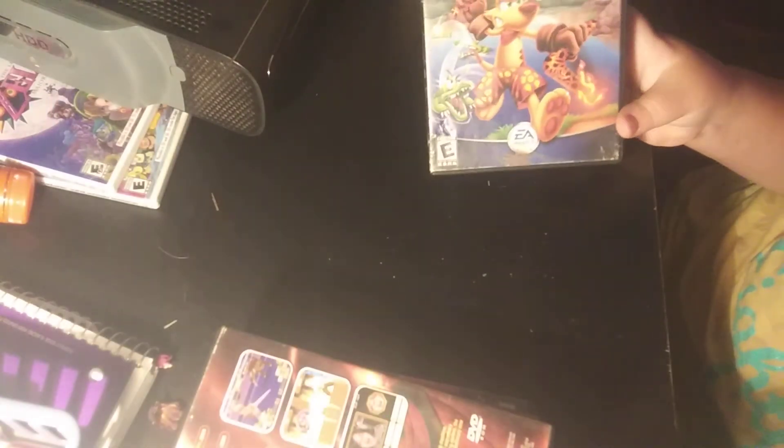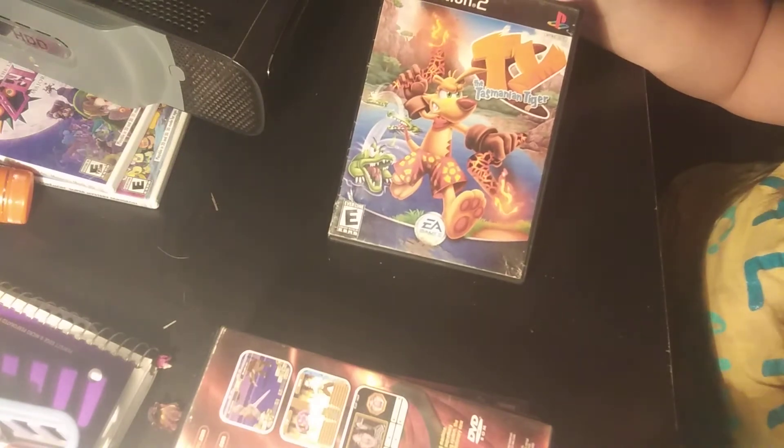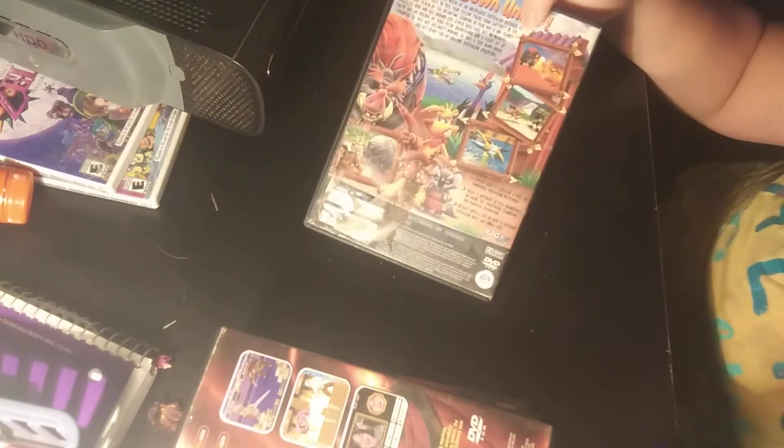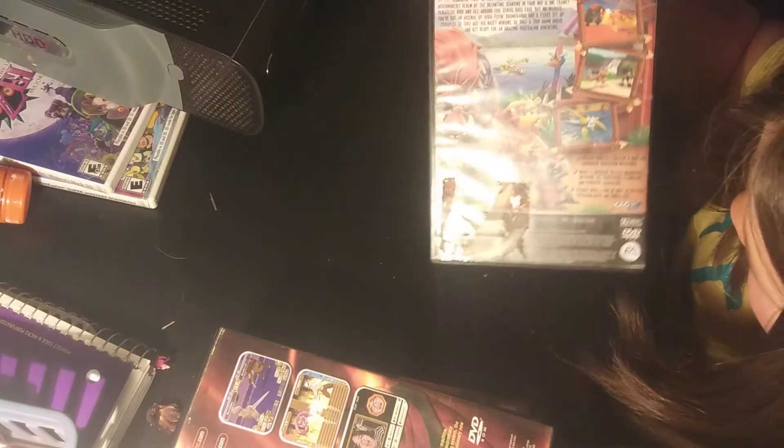Next, we have Ty the Tasmanian Tiger. As you can see on the cover, it's about a Tasmanian Tiger whose weapon is a boomerang. It's pretty cool, actually. I really like this one. There are like four of them, I think, but I only have the first one.